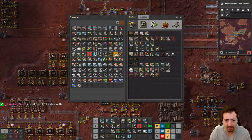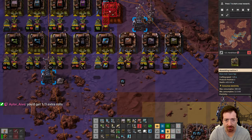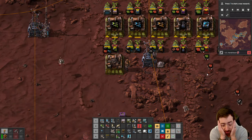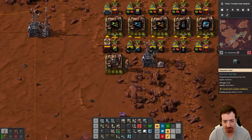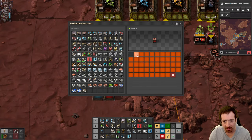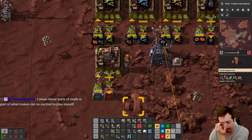Have we automated plenty of assembly machine 3s? We have, so let's get these going a little faster. Now there's so many things I want to do. Let's parameterize a requester chest / provider chest situation here.